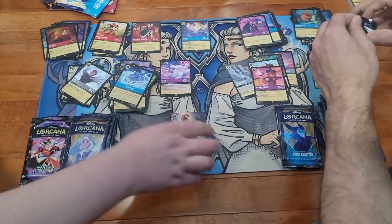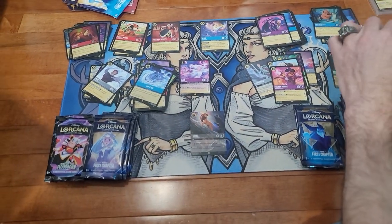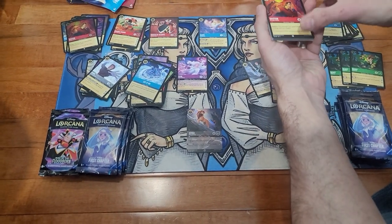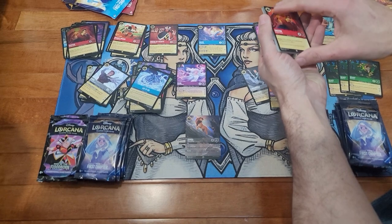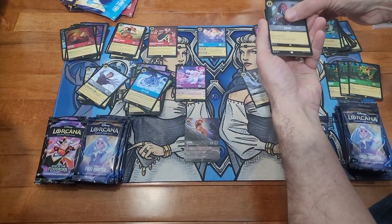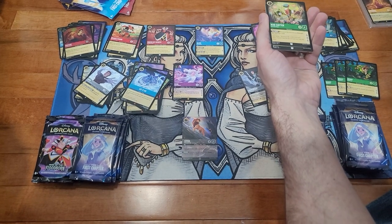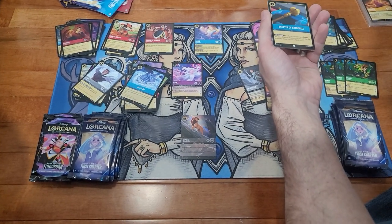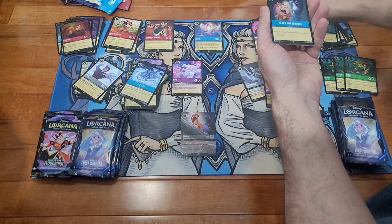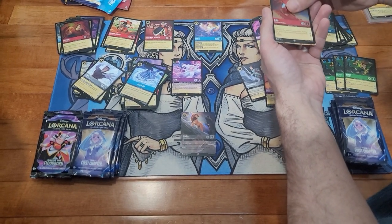That probably would have come out of the box if I had to guess, the way you were opening your packs. That was the box from the local gaming store — not so local, actually, more like a couple of hours away. Elsa, scepter of Arendelle, Hans, If It Ain't Baroque, and Abu.